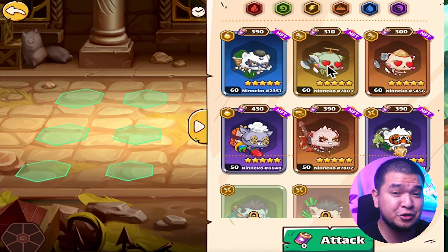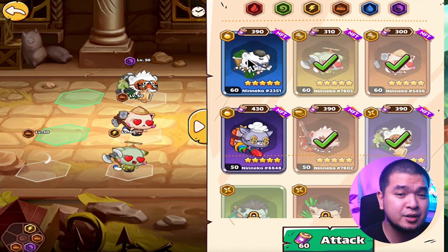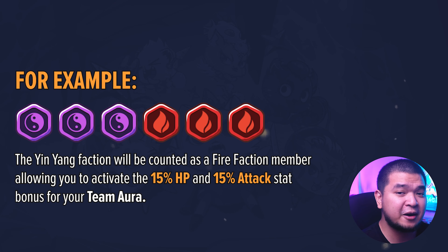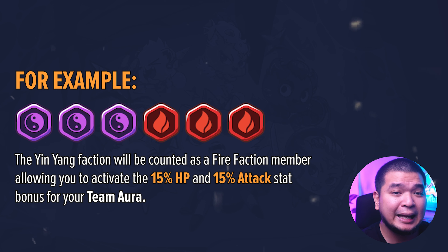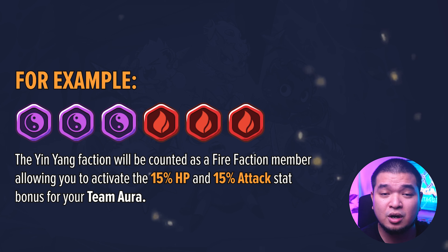Aside from team composition, using Ninikos from the same faction can also add special bonuses to your team. Using more than three Ninikos of the same faction provides HP and Attack bonuses to your lineup — the more Ninikos of the same faction, the higher the bonuses. This mechanic is called the Team Aura. The Yin Yang faction is neutral and will follow whatever faction is dominant in your roster for bonuses — for example, one Yin Yang Niniko alongside three Fire faction Ninikos counts as Fire, activating the 15% HP and 15% Attack Team Aura bonus.